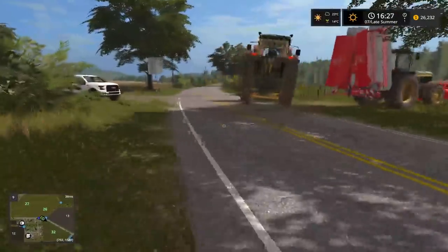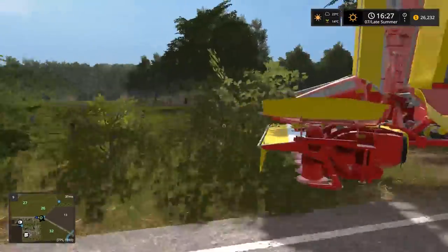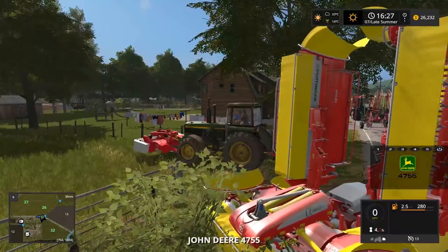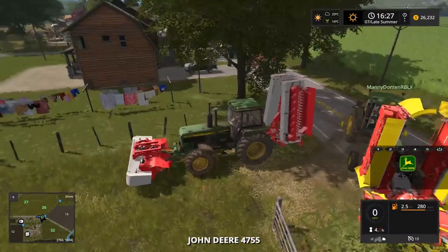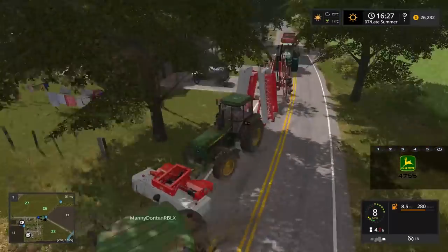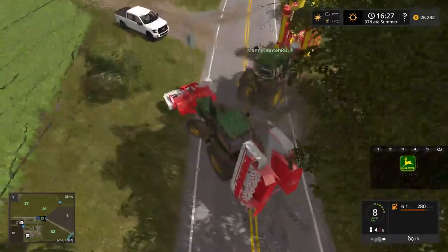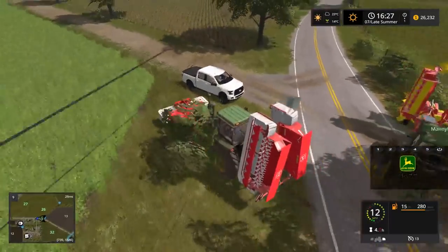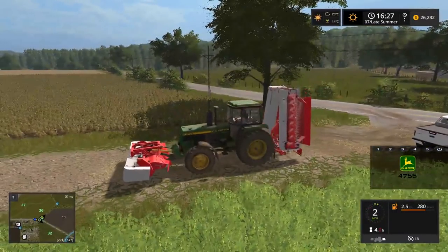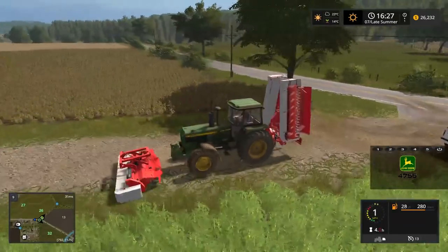Now, whoa, okay. So yeah, that doesn't have the most weight on it. So what I'm going to do is I'm going to move this out of the way. What I'll do is I'll just park this and place the mower right around the corner here, and then I'll connect to it with the 4755. Is that what you want me to do, Manny? Yeah. Okay, so I'm just going to kind of cut through this here. The truck is right there — I forgot to take it back to the area, but that's alright. Alright, what we're going to do here is I'm just going to detach that and we're just going to place this right here as well.